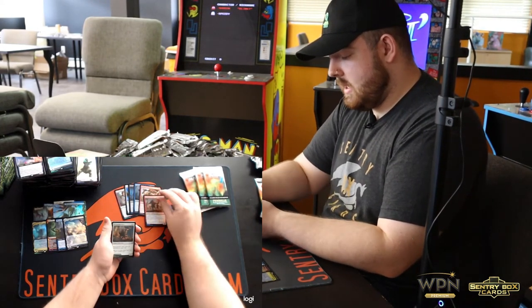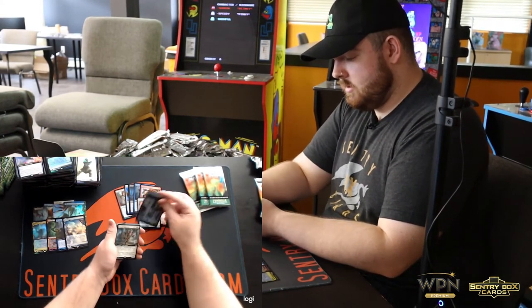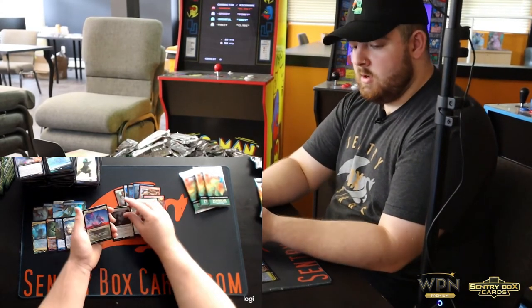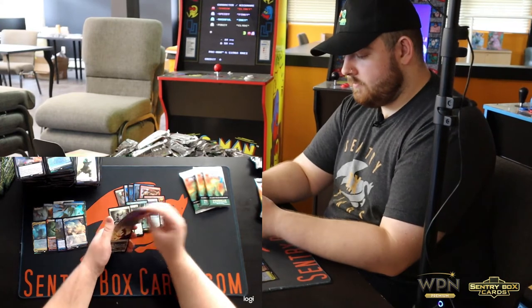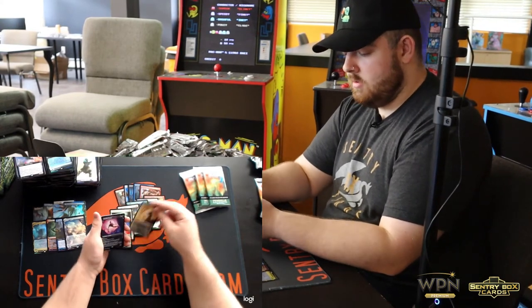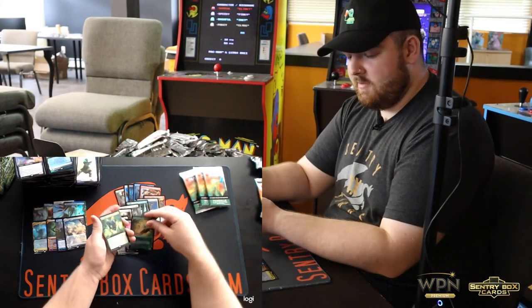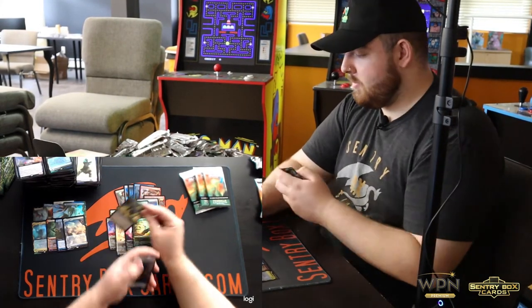Fireblade Charger, Skyclave Shade, Island, Squad Commander, Luminarch Aspirant, Prowling Felidar, Canyon Jerboa, Skyclave Shade, Kazandu Nectarpot, and our Full Art Foil — Inscription of Abundance.